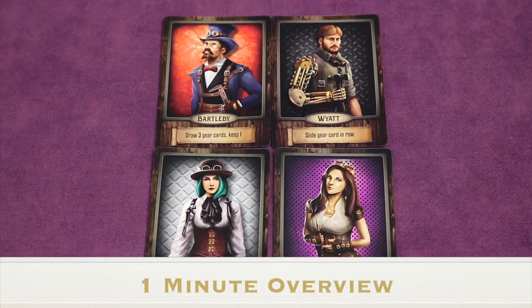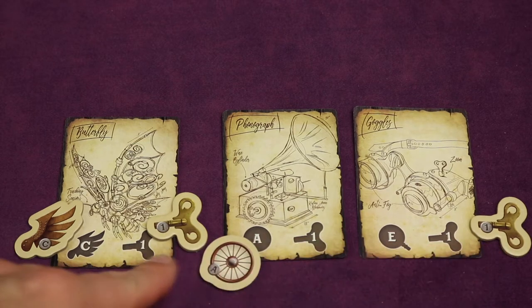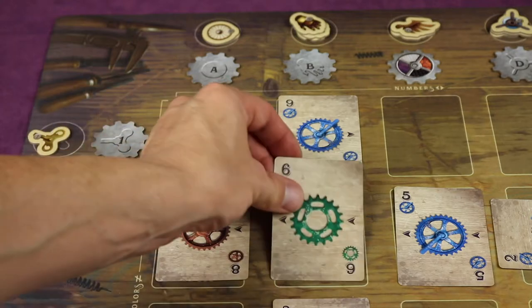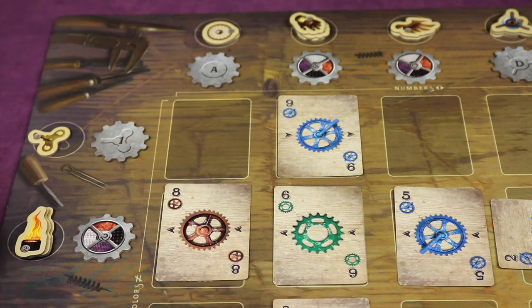Gearworks is a 1 to 4 player game where each of you will be one of these tinkerers in the workshop. You'll be trying to build contraptions like butterflies, phonographs, and goggles by using the parts needed to build them. You gather those parts by playing cards in a grid, and if you control certain rows and columns at the end of the round, you'll get those specific parts.